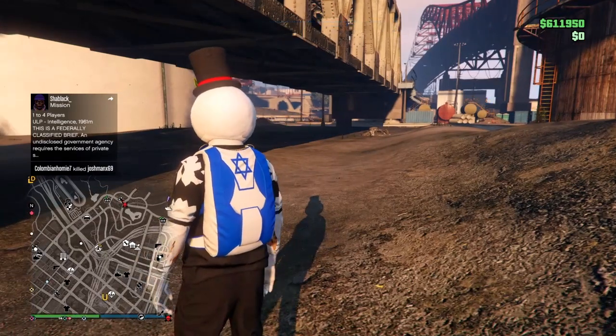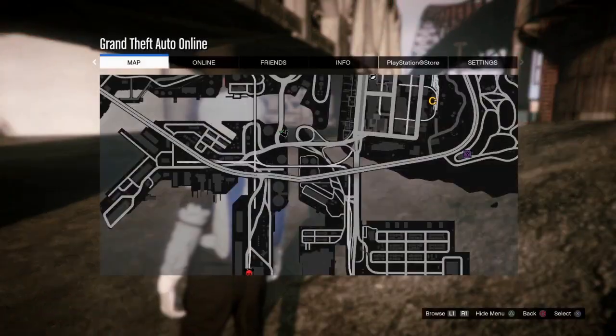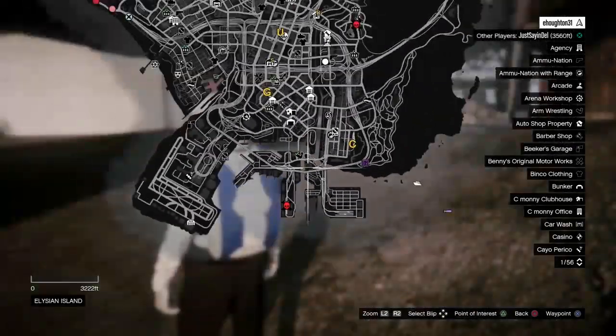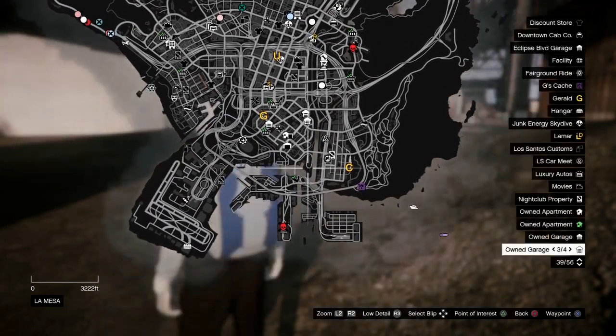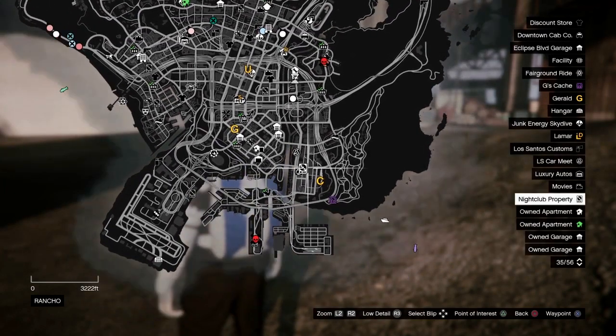So to be able to tell where you are exactly and where to go, you're going to pull up your main menu, and you can now see where you are. It's telling me I'm way up here, but I'm actually right here. To navigate, you can just mark things on the map.